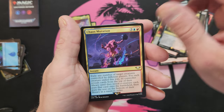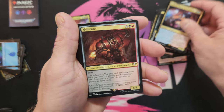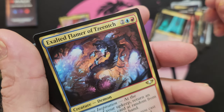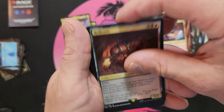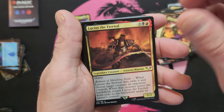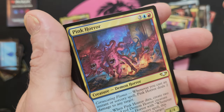Chaos Defiler, Chaos Mutation, Drach'nyen, Exalted Flamer of Tzeentch — he is a very individual kind of guy. Hellbrute, Titan. Astartes Dreadnought — the Horus Heresy — awesome lore, cool books too. Lucius, Magnus the Red — there we go, good cards. Vortex Beast, Pink Horrors — yeah, that would be what those are.